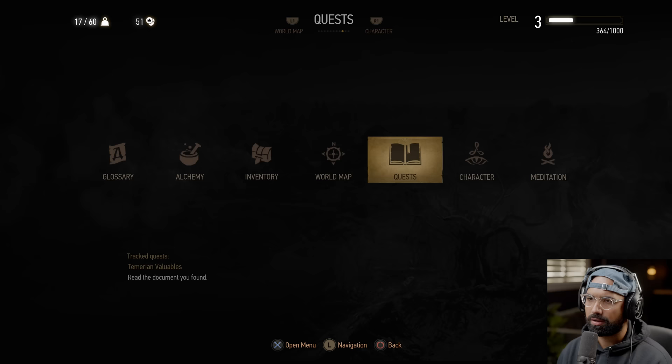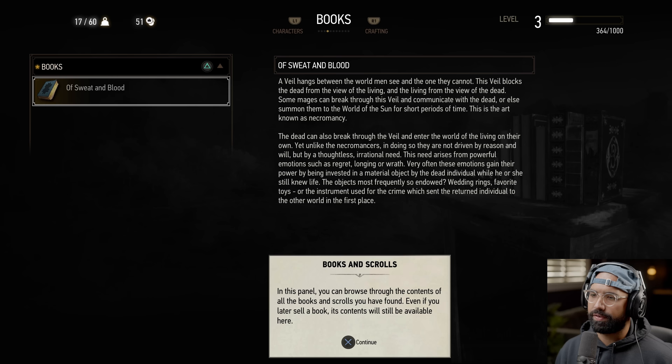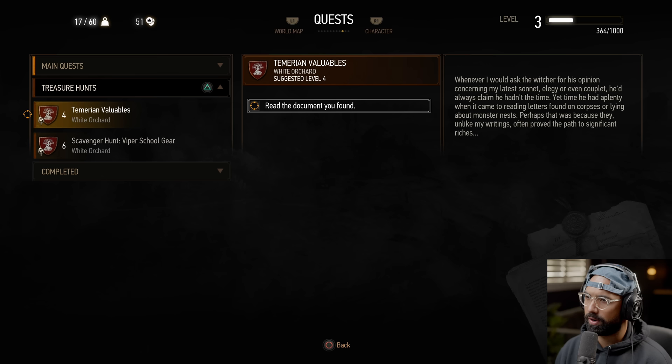Checking the glossary under books and scrolls — in this panel you can browse all books and scrolls found; even if you sell a book its contents remain here. A humorous note: whenever the witcher was asked his opinion on sonnets or elegies, he claimed he hadn't the time — yet had plenty of time to read letters about monster nests, as those often led to significant riches. New quest: Find the lost Temerian treasure using Witcher Senses. Search the castle ruins.